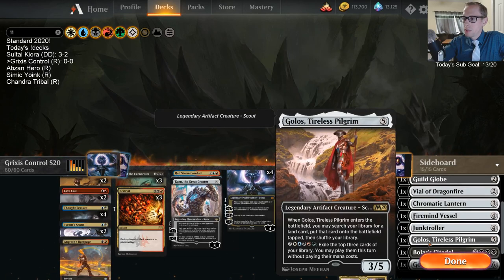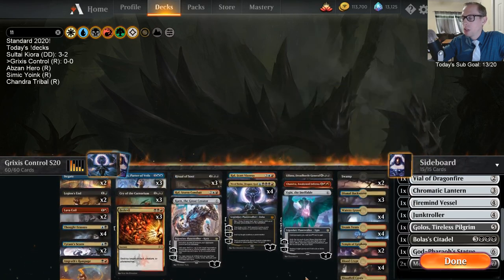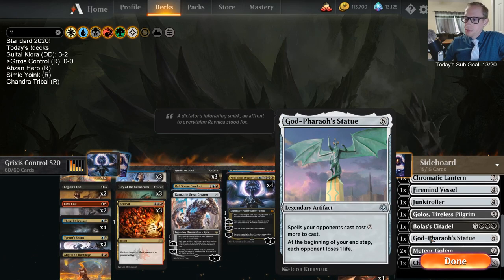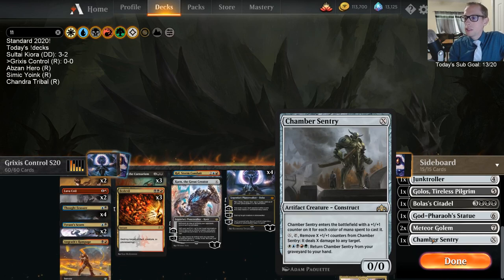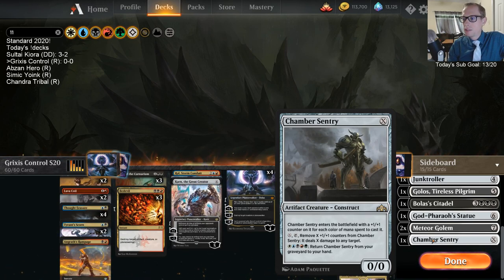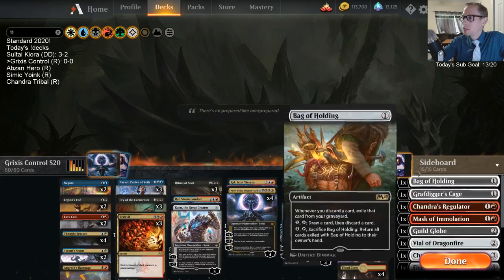Golos is a good blocker that also ramps, and we can activate Golos with Chromatic Lantern to go find a Gain Life land, Scry land, or an Interplanar Beacon. We also have Bolas' Citadel — an insane card advantage engine — God Pharaoh's Statue, and two Meteor Golems. There's a Chamber Sentry that can be a blocker or a threat against control. With Chromatic Lantern in play we can make it a 5/5, and we can return it from our graveyard to hand if they kill it. The sideboard isn't full of great artifacts, but it's what we've got.